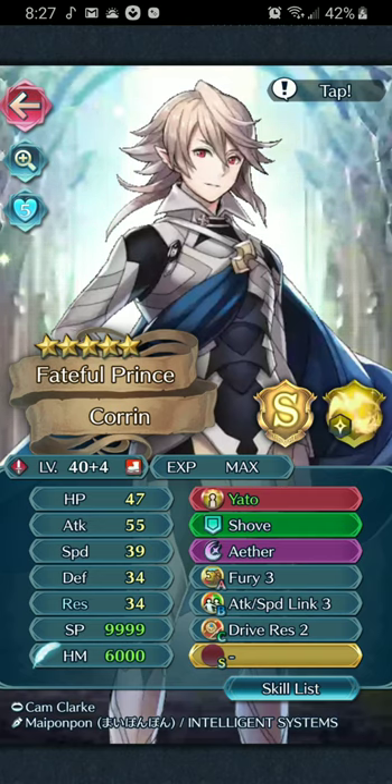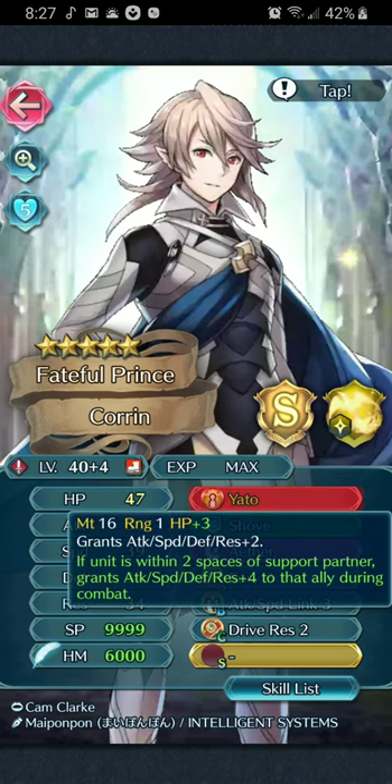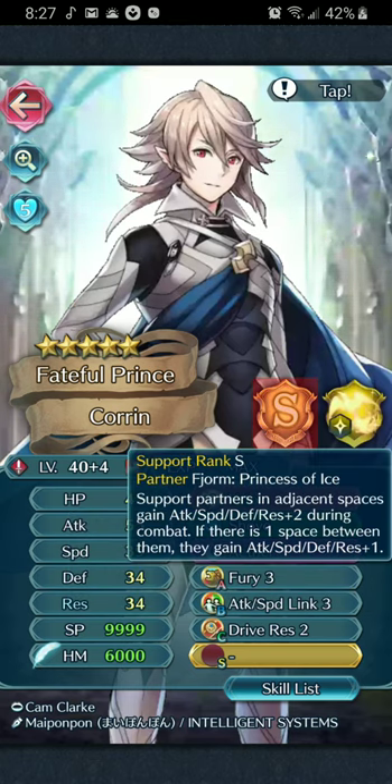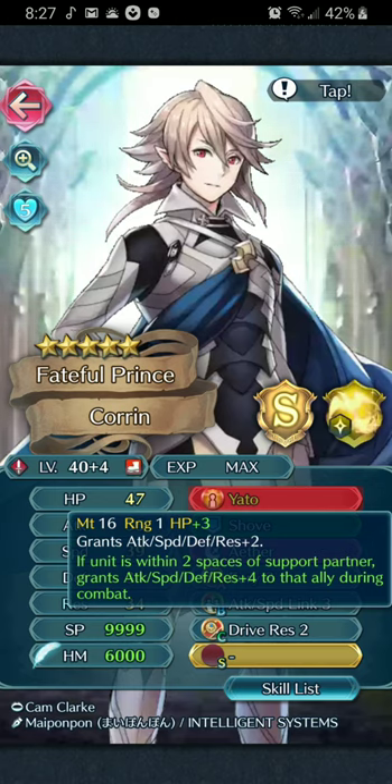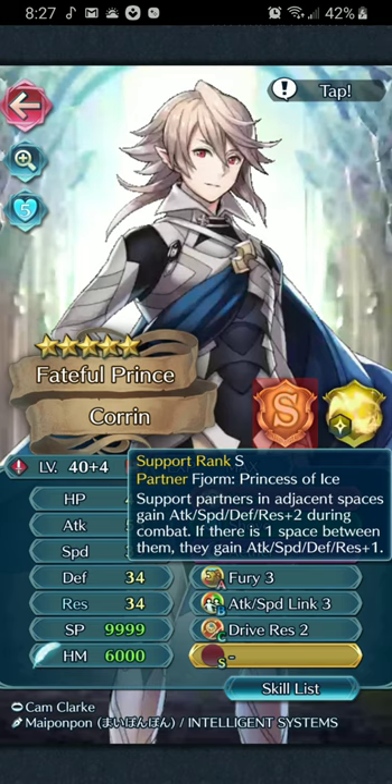You need a 5-star Corrin, because he needs his weapon, Yaddle - which is the whole premise for this. Yaddle gives 4 stats to Donald's friend Corrin. You friend up Corrin with Donald via ally support. Mine right now is with Fjorm because it's Fjorm's bonus season, so she's my tank right now - she has inflated stats during Aether Raids. With Corrin on top of it, he's giving her even more stats - he gives 4 via his weapon, then another 2 by being friends. If he's right behind her he gives 2, and if he's one space away, he gives only 1 - so he ranges between giving 5 or 6 extra stats.